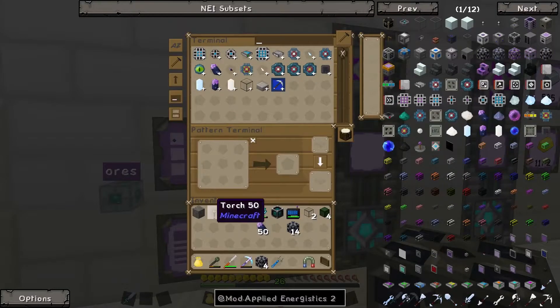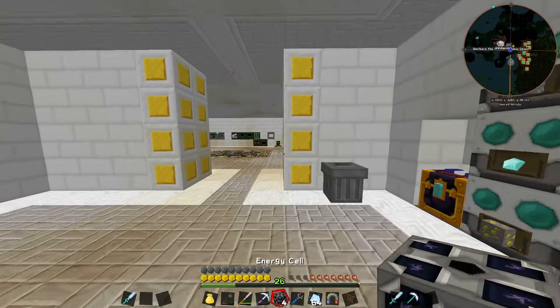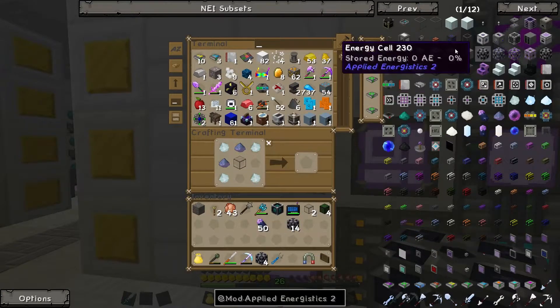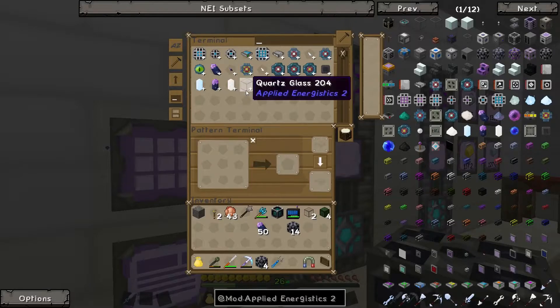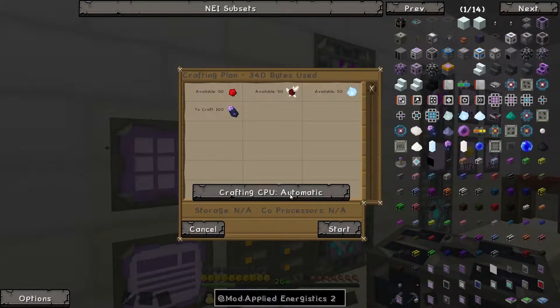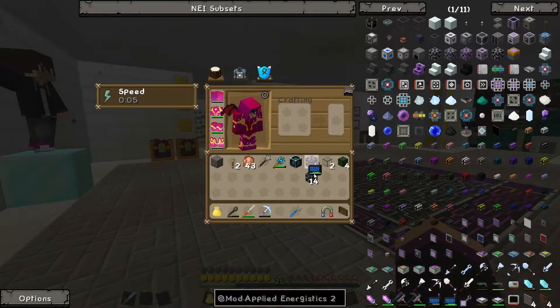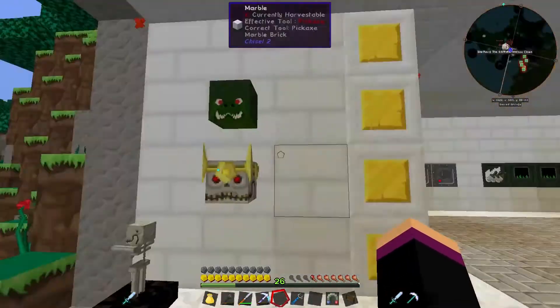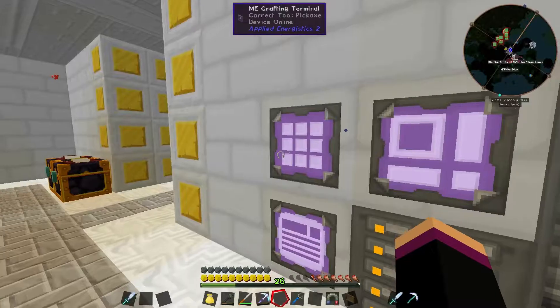Now we're missing charged quartz — what a pain. So we'll shift click them all in. We've got 64k storage so we're alright. Can I — yes, 500 of them please, start, start, start. Go in here, chuck them all in there. Get the logic processors going — wrong one. Get the logic and engineering presses going. That's going, and then we can have the rest too. Shouldn't take long.